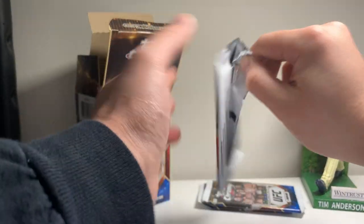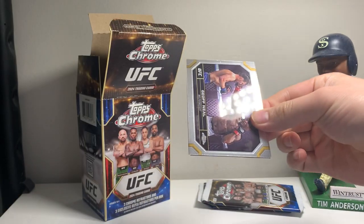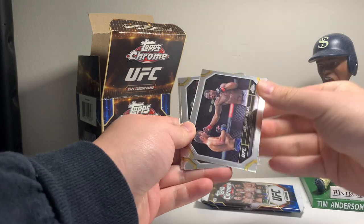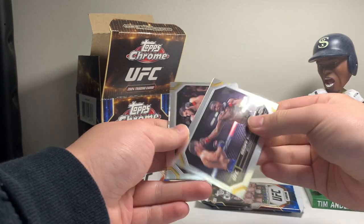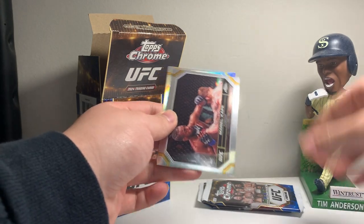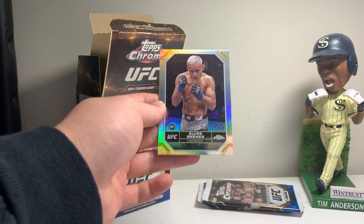If for some reason Pereira and Jamal Hill falls off or someone pulls out and gets called off, then Max Holloway and Gaethje will be the main event. We got a Jeff Neal, Islam Makhachev, Manel Kape rookie card, and an Elvis Brenner rookie refractor.